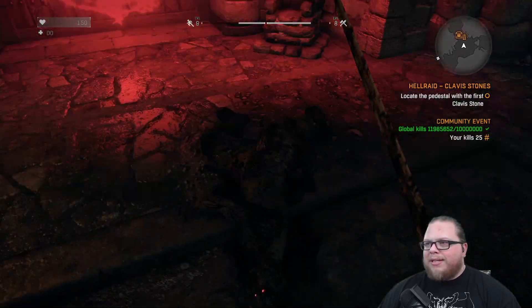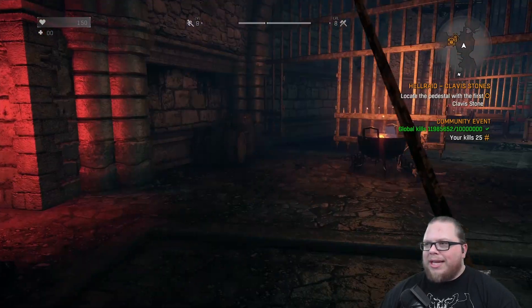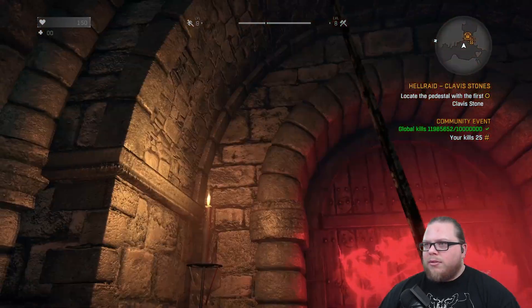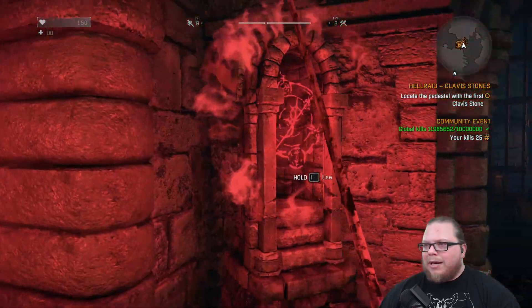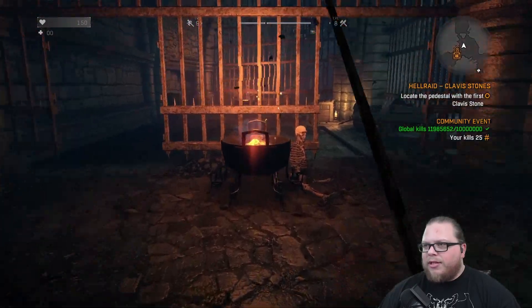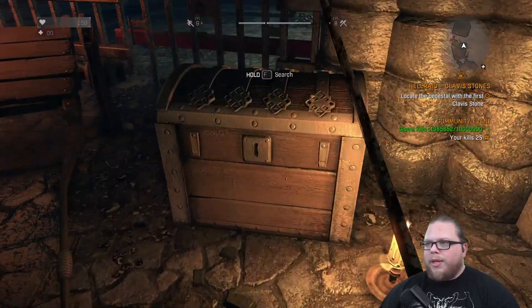Yo, what up Bonsai, welcome in my man. How are things, hope you're having a good evening. Oh that looks ominous. I don't know that I want to hold F to use that just yet — it's freaking me out a little bit. What else we got — the gut spiller. Okay, little hook blade. All right, well I guess our only choice is this creepy glowing gate.